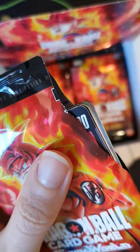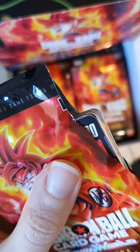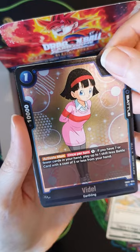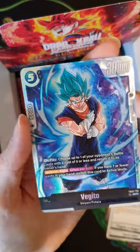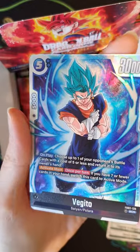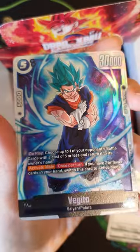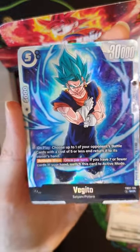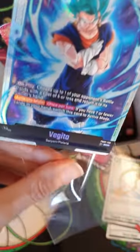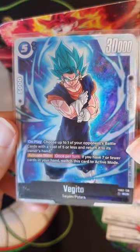I just ripped open this pack and I see something kind of crazy back there. Okay, moment of truth. Oh, it's the regular SR Vegito. My, my, my — that is stunning. Oh my goodness. Second SR! Oof, this card is burning me with the heat. Come on, sleep it, sleep it, sleep it. Wow, that is a beautiful pull.